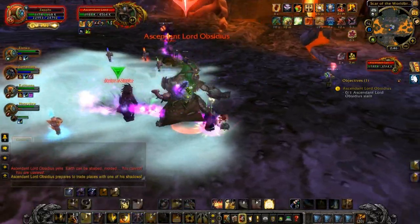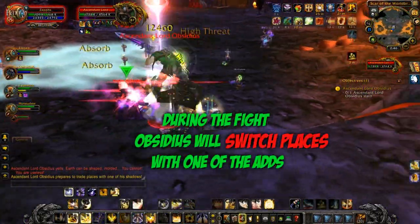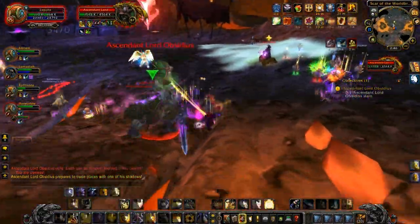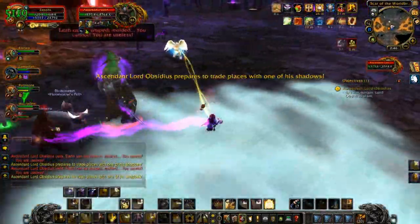During the fight, Obsidious will randomly switch places with the adds, so you need to be aware of that — it can be a bit annoying. It's like Agent Smith going into a person in The Matrix; that's sort of what he does.